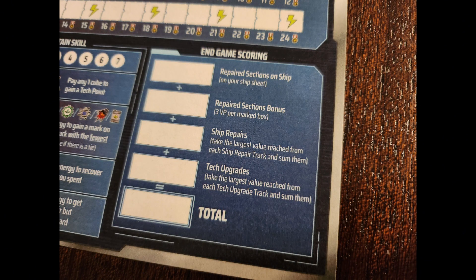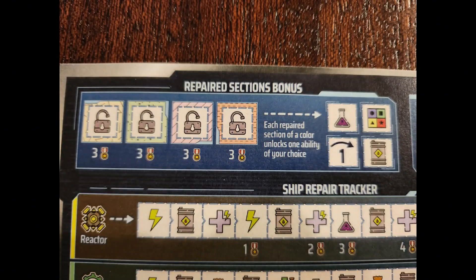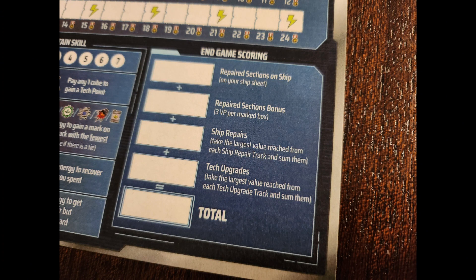There are four ways to score points. The first is from repaired sections on your ship. Your ship has different colored sections with medals underneath each one — as soon as you complete one of those colored sections, you're awarded victory points based on the medals underneath. Additionally, the first time you complete a colored section, you'll get to cross off one of the four boxes on the ship section bonus track, giving you an additional three victory points as well as a one-time use ability. The medals from completed ship sections go in the first scoring box, and medals from section bonuses go in the second box.